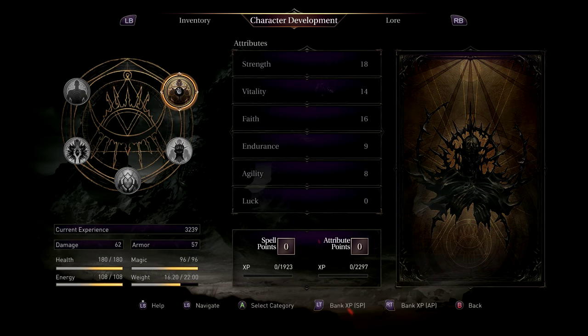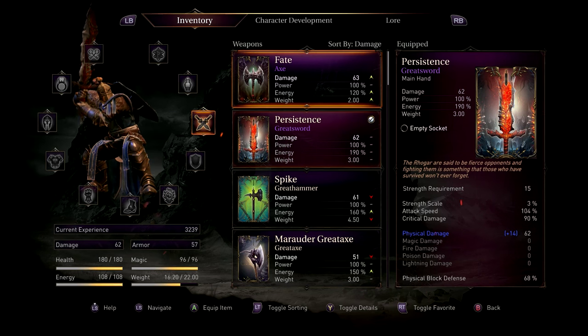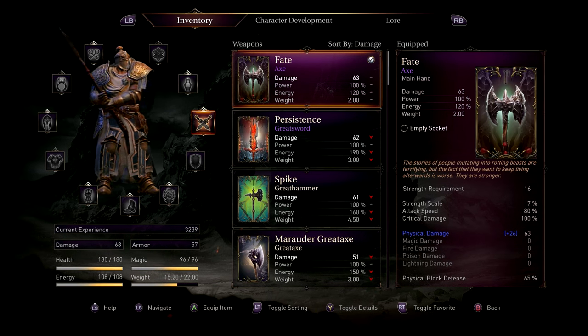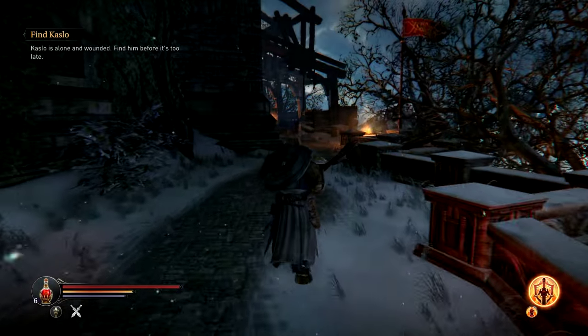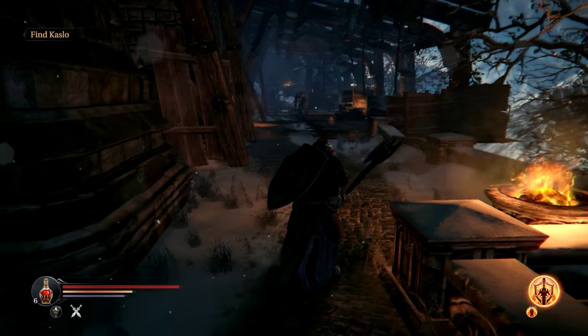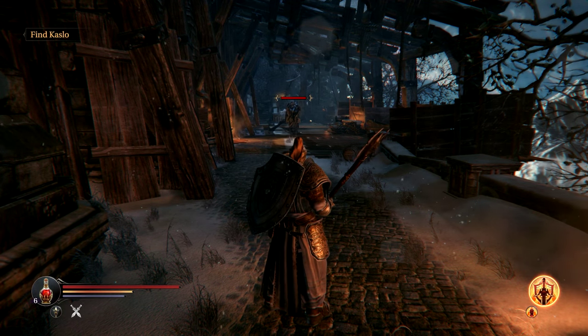This is the highest damaging axe that I currently have. The trick here is to basically do a running charge while they're charging at you at the same time, and you'll get a small window of opportunity to kill these guys. Just wait for them to come at you.